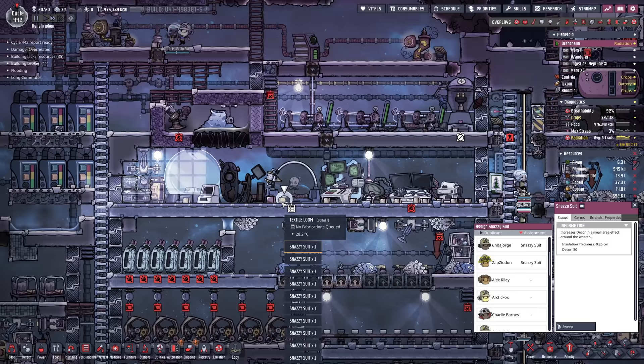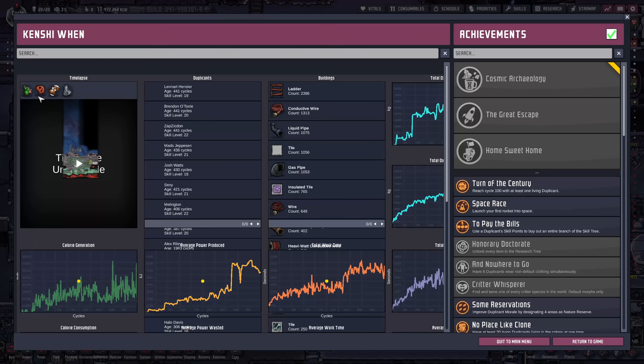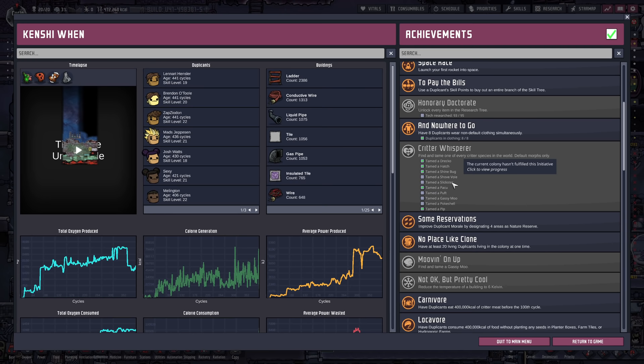Snazzy suits — everyone should come along and grab their clothing. And that immediately knocks out another achievement. 'All Dressed Up and Nowhere to Go' — we got eight of them done. There are a few we're not going to be able to knock out right now: Critter Whisperer requires critters we don't have access to; we can't get a shovel or a gassy moo until we go to another planet. Cooling down a building will require super coolant we don't have yet.